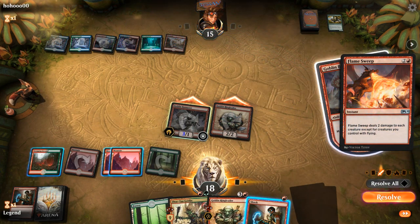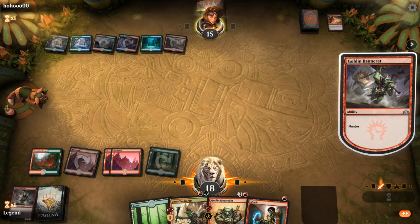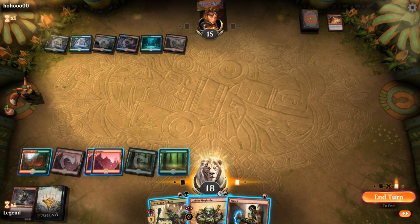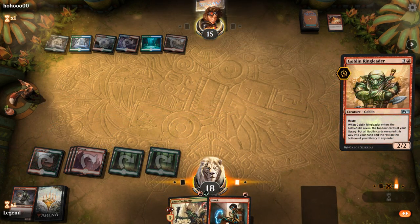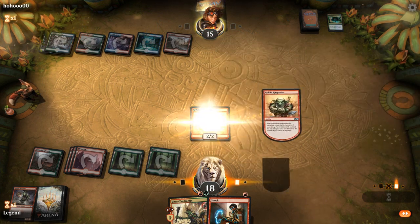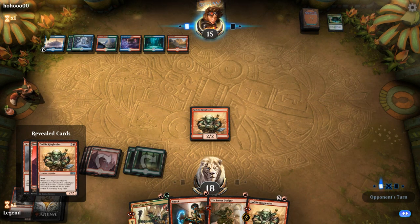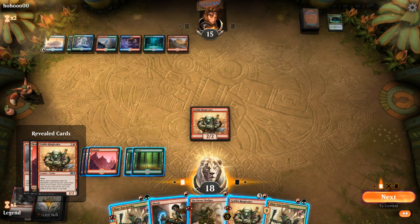Another Flamesweep — fair enough. If I want to play around a Counterspell, I could also just play Ringleader second main — maybe that's better to make sure I find those extra Goblins. Found another Ringleader, which is great. Castle Vantress from the opponent means they'll be able to find some action soon.